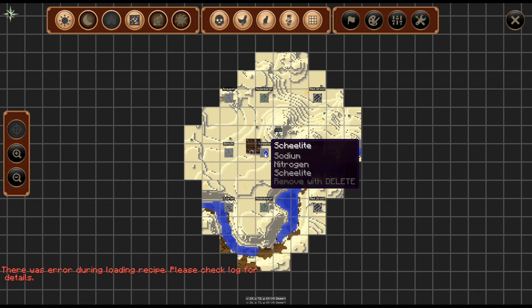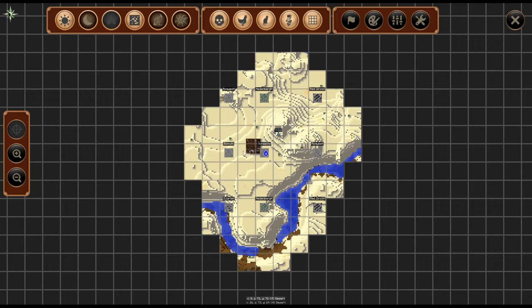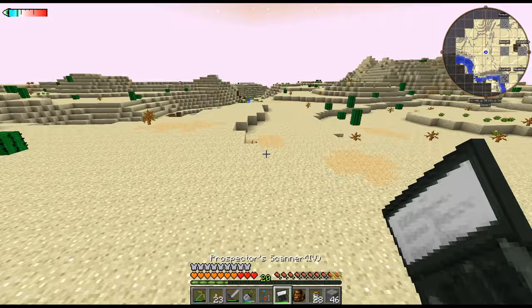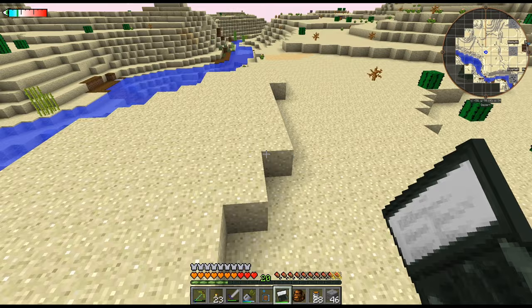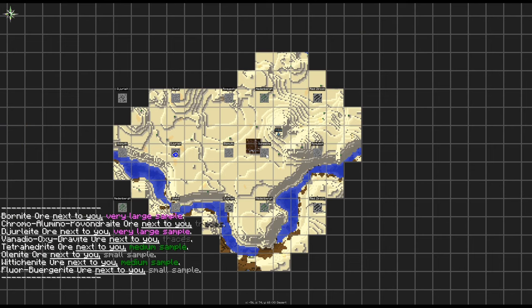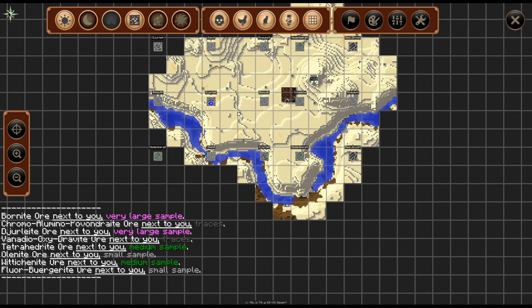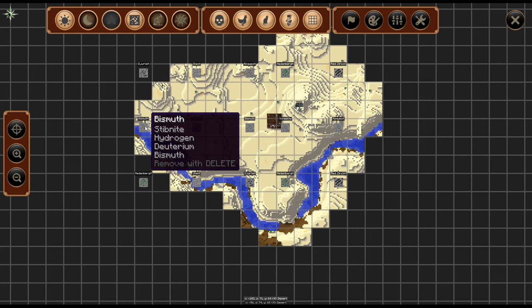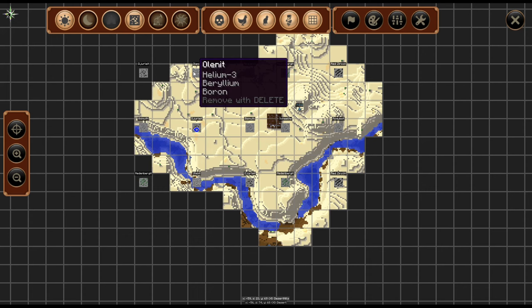I am looking for Galena for our indium. I guess we'll just fly around a bit and throw some down so we can prospect. A lot of this stuff... like Helium-3 - how would Helium-3 be an ore? Same with chlorine, I'm just noticing that. Unless that's hydrogen, deuterium... I've just noticed that it all has fluid in it.